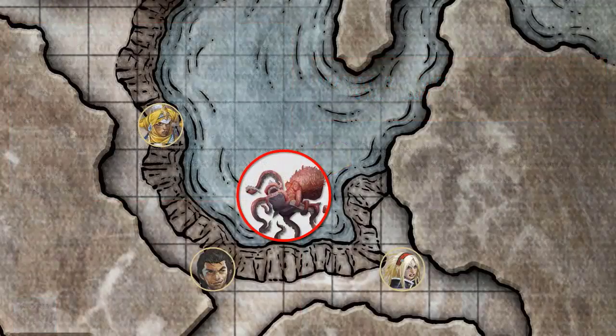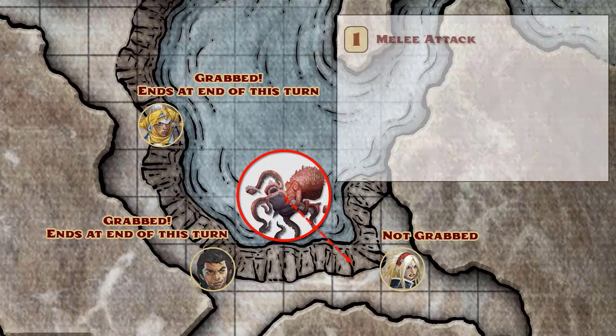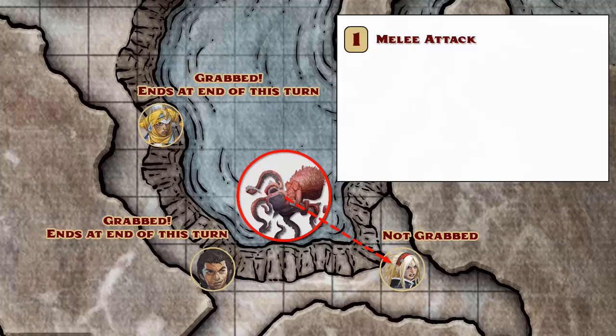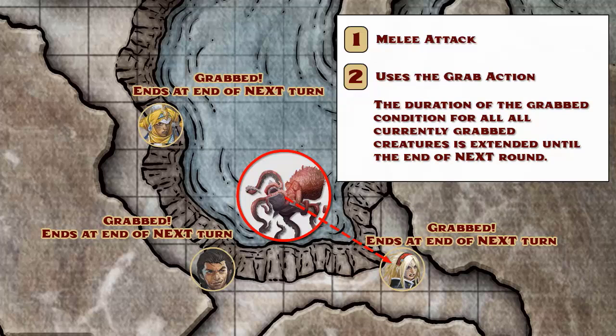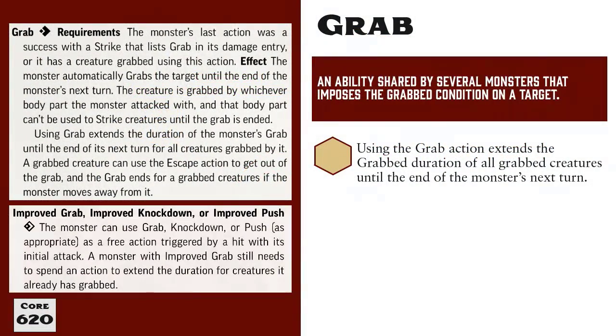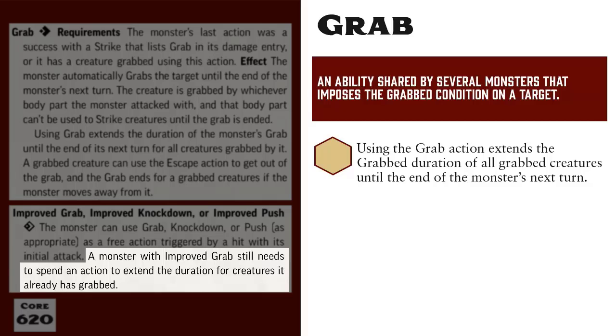Say this octopus already has two people grabbed at the start of its turn. It uses its first action to make a melee arm attack against a third player and hits. It applies its damage and has the option of spending its second action to grab the player it just hit. The octopus does so, and in doing so, not only grabs the third player, but also extends the duration of the grabbed condition it already had applied to the other two players. Note that Improved Grab allows a monster to automatically grab a creature it hits with a melee attack, but this does not also automatically extend the duration of the grabbed condition. The monster would still need to spend another action to do so.